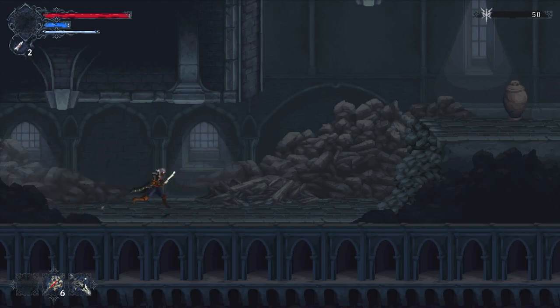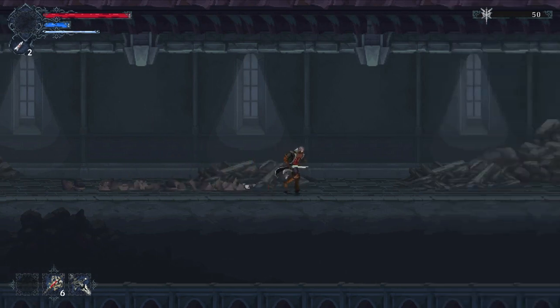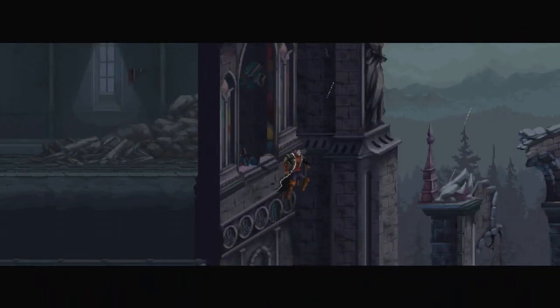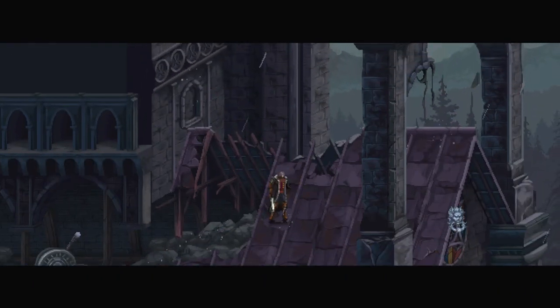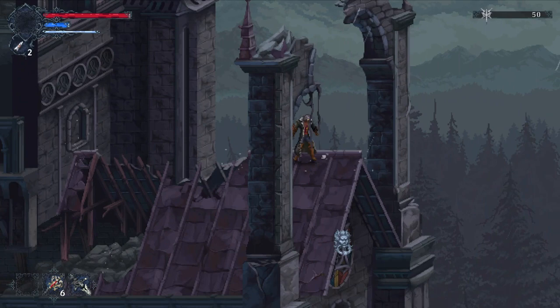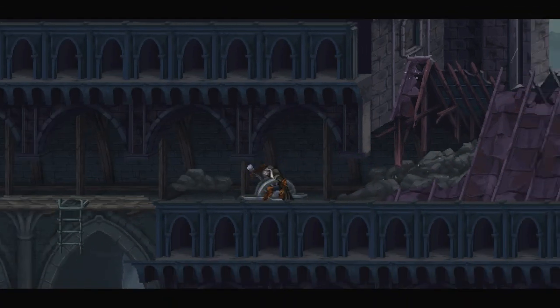There's not going to be anything in the jars that changes the game significantly. This area has a ring that's a grapple hook point — we don't have the grappling hook yet, so we'll mark it and come back later.